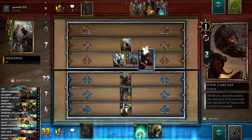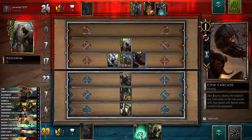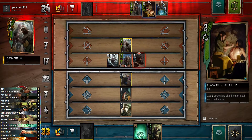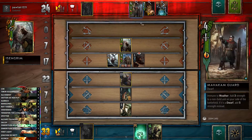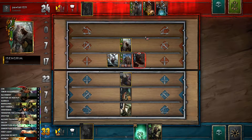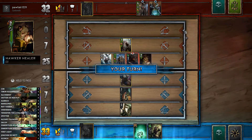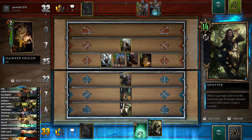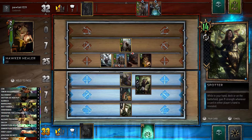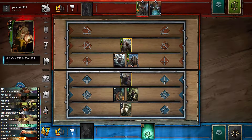Playing the cow on this row basically encourages her to play the Hawker Healer, because the Hawker Healer only has two strength so it will get removed instead of the Defender. The thing is, she doesn't want to play the Healer until after she's played the God — she wants the God to get buffed first. But if she does that, the God will get removed. So she's in a sticky position. There's the Hawker Healer — it will now get removed by the cow. Still two value.